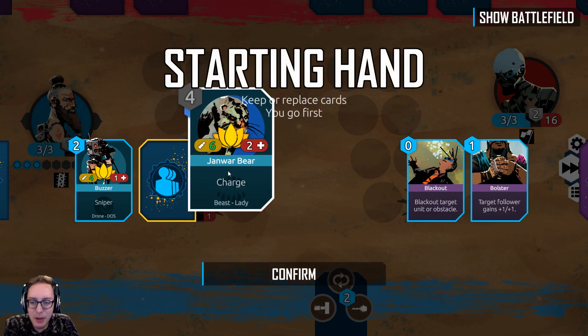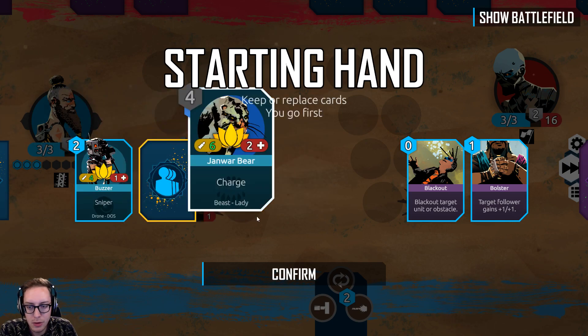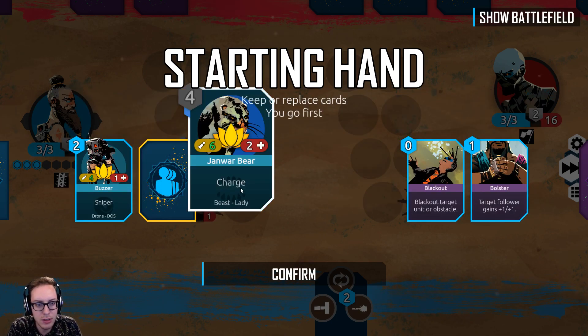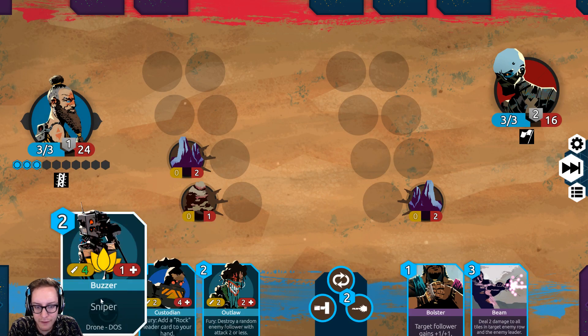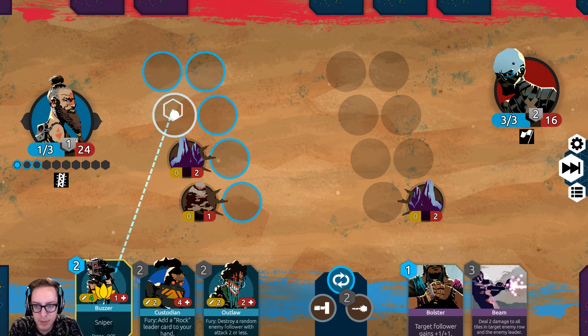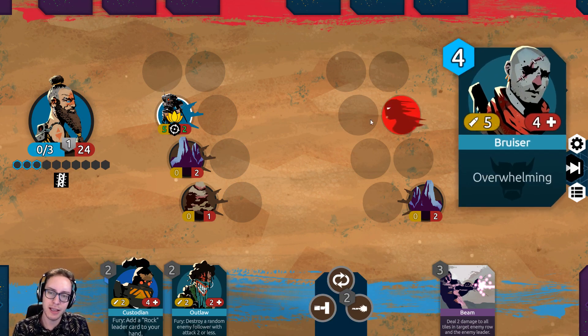I'm feeling prepared. This isn't even our red fight, so we don't have to be too scared. We could play this next turn — we have 5 damage on turn 2 with Bolster, so that puts us at 11, still not quite enough. I think we're going to throw it back and hope for something else. We do not have any protection on our side for our sniper.